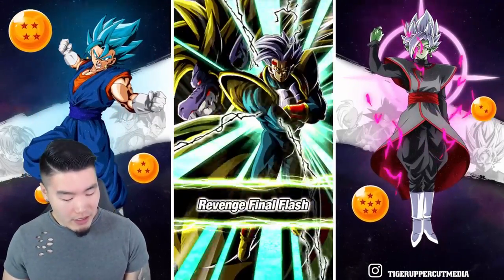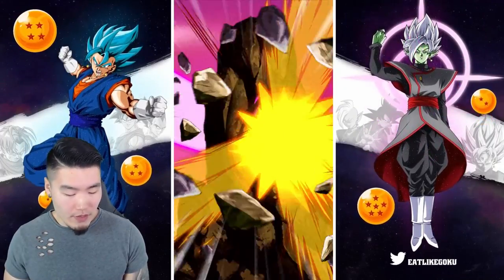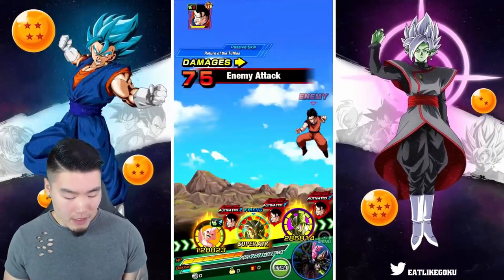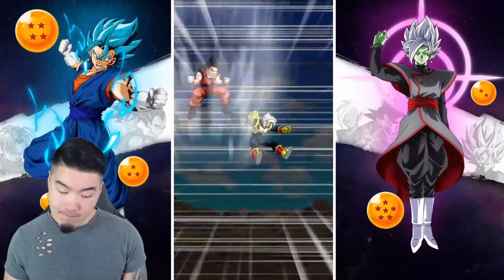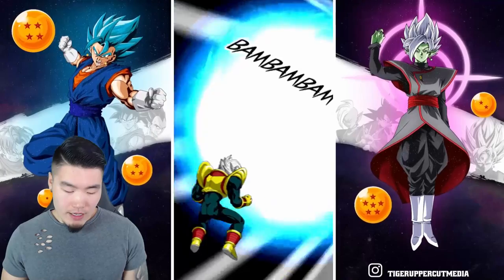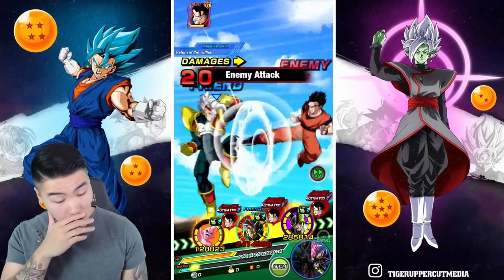At least we're getting additional. We're reducing his attack. We're reducing his defense. That's good. This could be pretty rough, man. 51k.